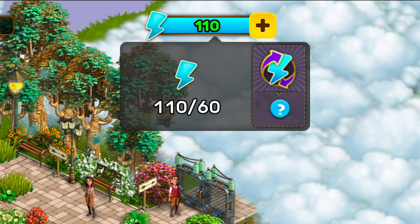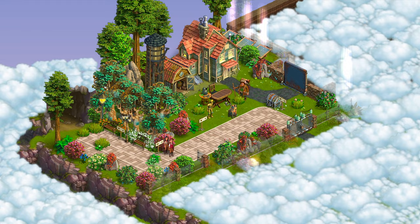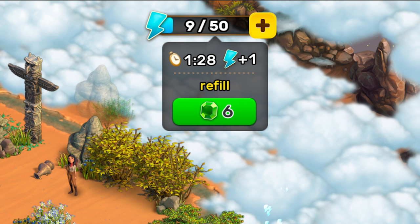In Klondike Adventures, you can explore the world by using energy. This is the most important resource in the game. Your energy bar has a certain amount of energy that will slowly restore itself if you don't replenish it. The higher your level, the bigger the amount.